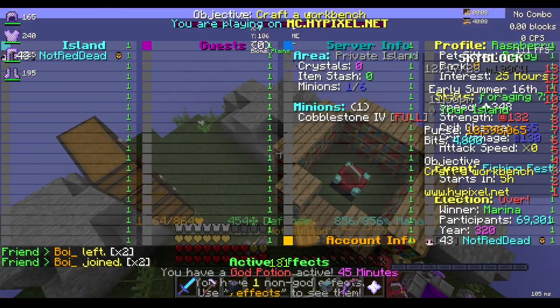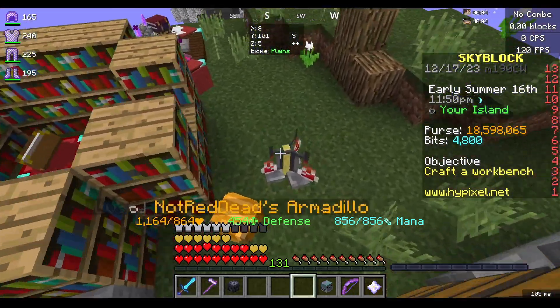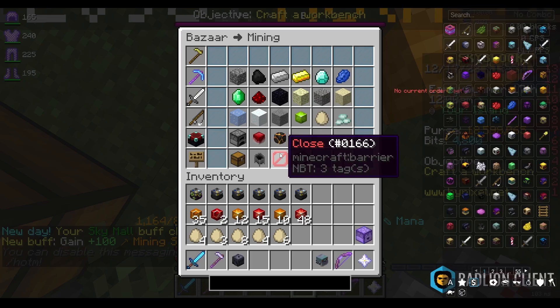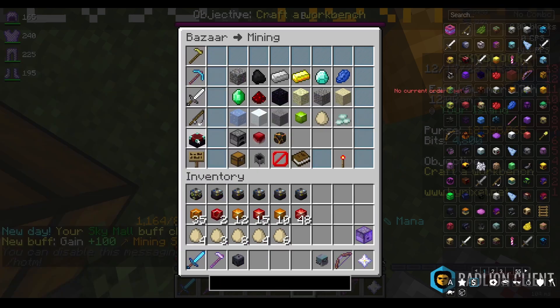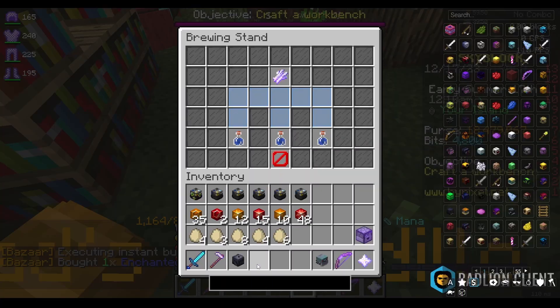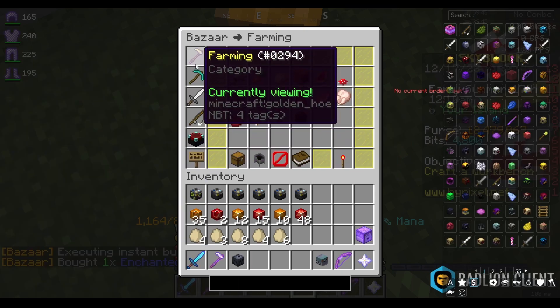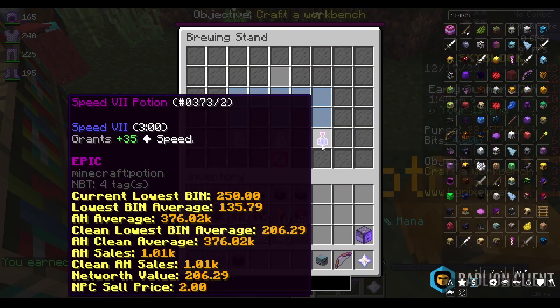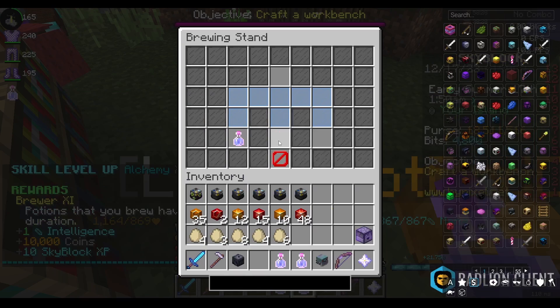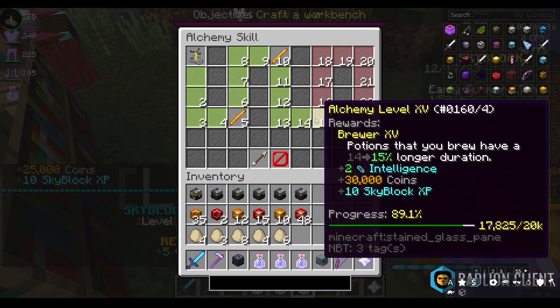My god pot is about to run out, so I thought we'd use the time to get a higher alchemy level. Derpy is coming soon so I don't want to spend too much money, but I'm going to buy one enchanted sugar cane, put it in here, add some glowstone, then claim it and see how much I get. The potions are done — claiming these puts us at alchemy 14, very close to 15.